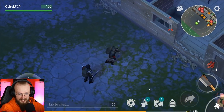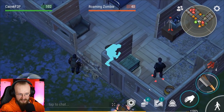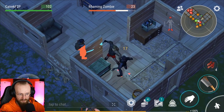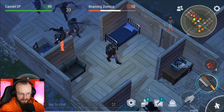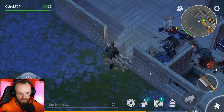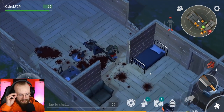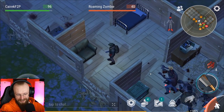Let's try to fight these zombies — hopefully they give experience. I want to fight them just for the experience. We do get 2 experience per zombie — oh no, that's nothing. I'm just going to let him fight them then. Don't waste your weapons on these guys — they only give you 2 experience. Just save your weapon and let him fight by himself.